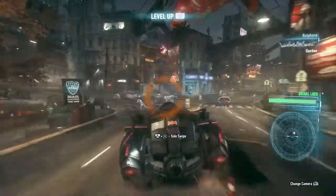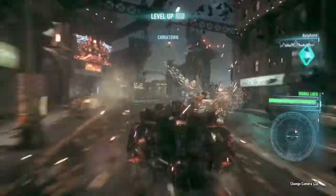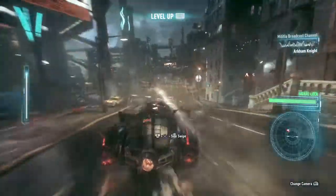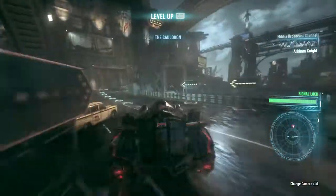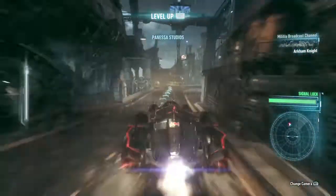Up ahead, we got company. Who are they? Militia, out there. Pursuing forces, this is Arkham Knight. Your priority is to apprehend Commissioner Gordon. I say it again — your priority is to apprehend the Commissioner. I want him alive. Let nothing stand in your way.